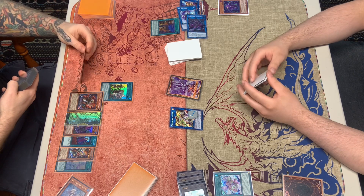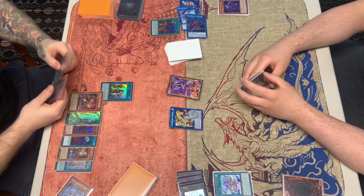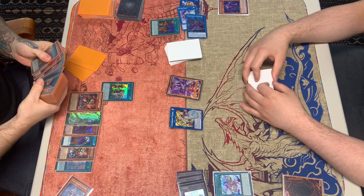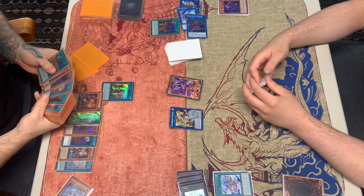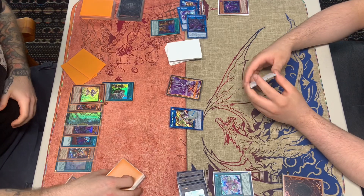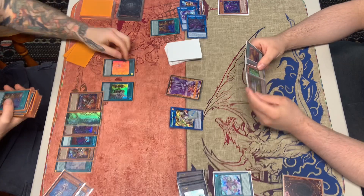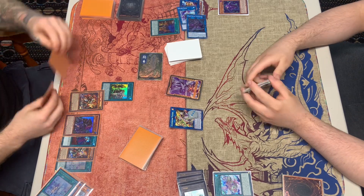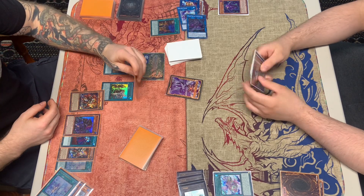We figure he has Draco Back because he didn't search it off Fateful. He activates Fateful's effect searching for Temple, then discards the Temple, banishing it to get Right. He plays Right on the field to generate a token. Then he places Draco Back — Draco Back returns Access Code to the extra deck.